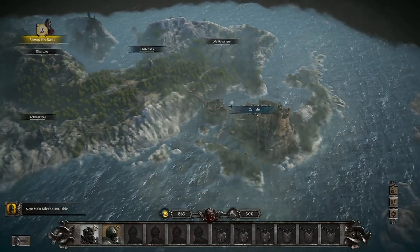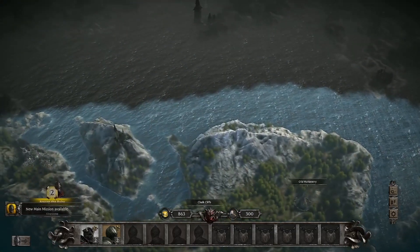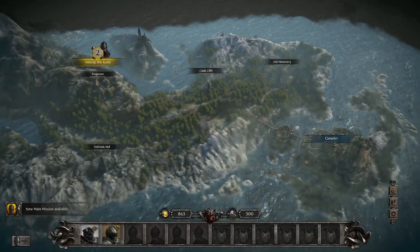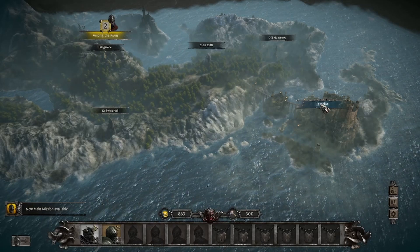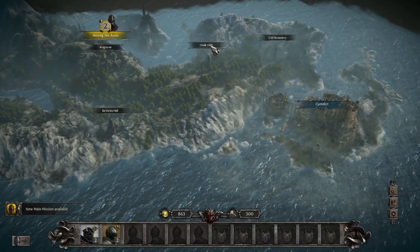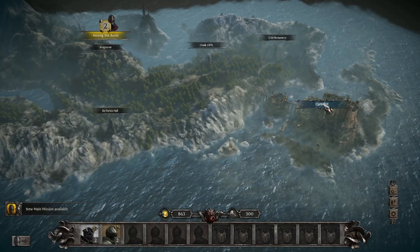As you move around the map you can see you can just fly along right there. These are all the different areas. We can actually build some stuff here. Let's jump into Camelot. These are all the different areas you can go — if they're not highlighted you can't go there yet, but Camelot we can go to.